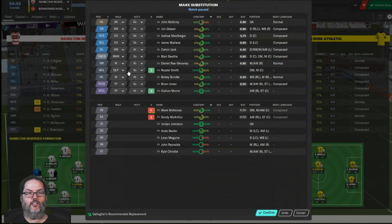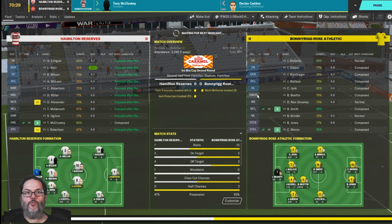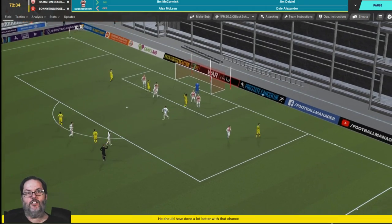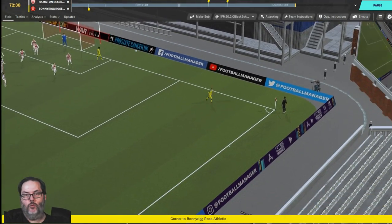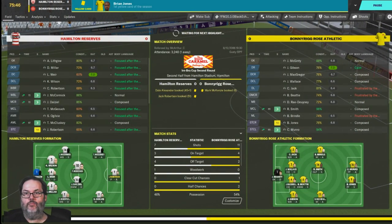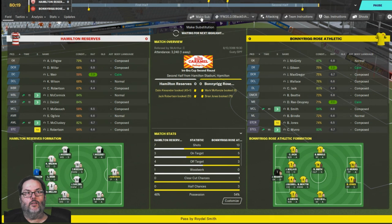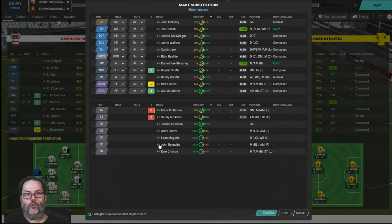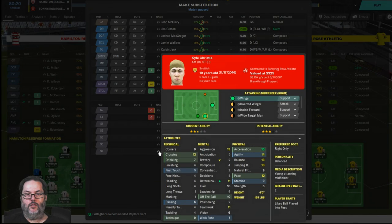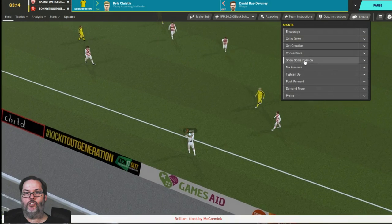McKenzie, mid-center left — Roydell Smith, really good first touch, good passer, not much pace, but I think that's what we need in that playmaker position. Push forward. Gibson into the box — Jones with a shot, gets knocked away, not a great shot but it was a shot. I'm thinking Reynolds or Christy next. Christy's got a good cross and good pace — I'll put Christy in for Ray Devaney.